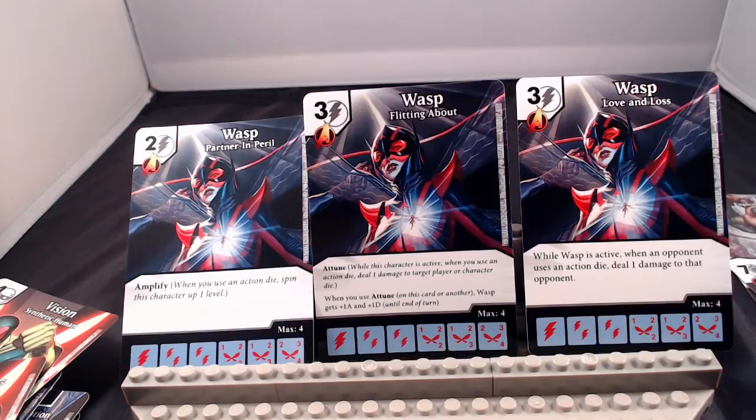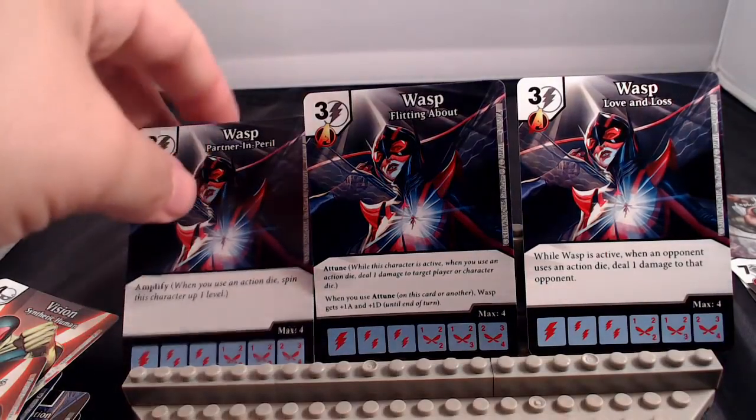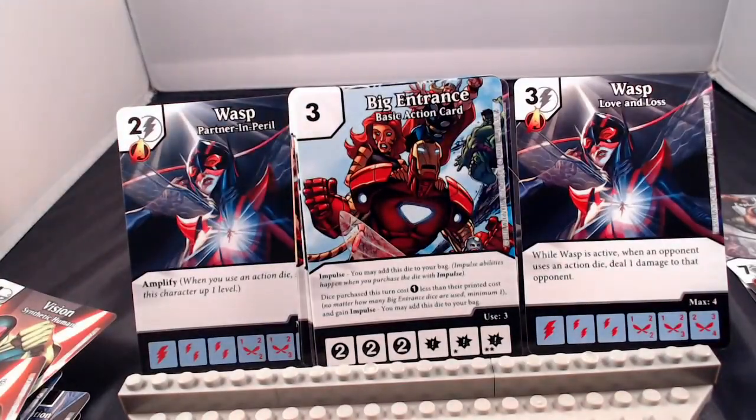So that's what we have for the characters. Now let's take a look at the basic action cards. First, Big Entrance — a very familiar card for Dice Masters basic actions. The wording has been changed to Impulse, but basically you buy it, put it in your bag, and if it rolls an energy face it acts as energy; if it rolls an action face, you buy a die with one less than its printed cost and put it right into your bag.